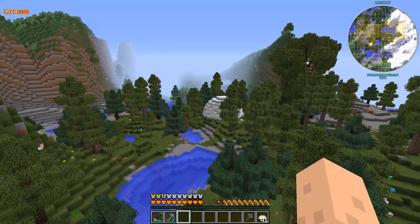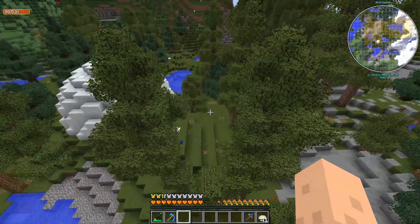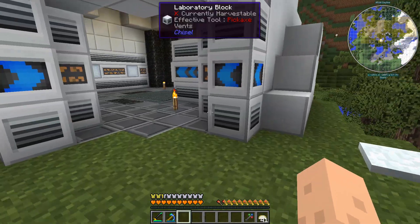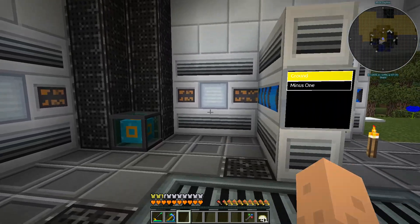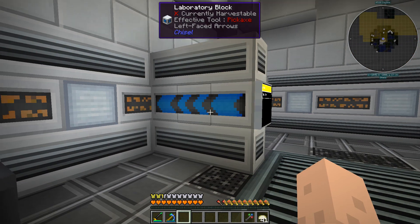Let's go over to the new base. Last episode we built the little dome here, and we're going to build a lot more above ground later on. I've fixed it up a bit more — we have a proper entrance now, and there's another power cell here so we can have power out here as well, which is nice.